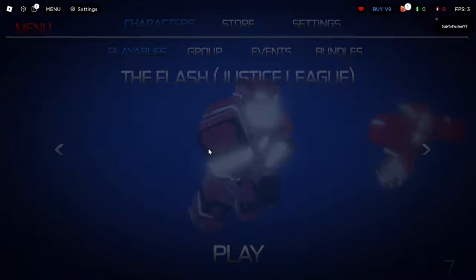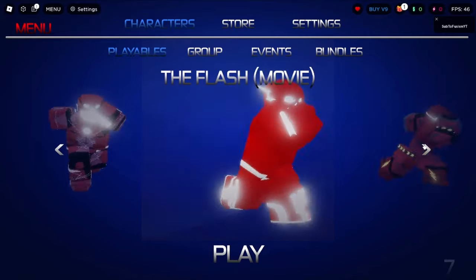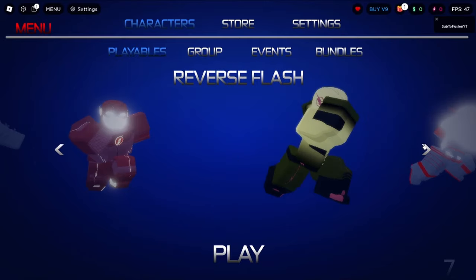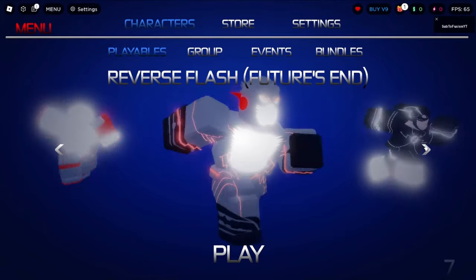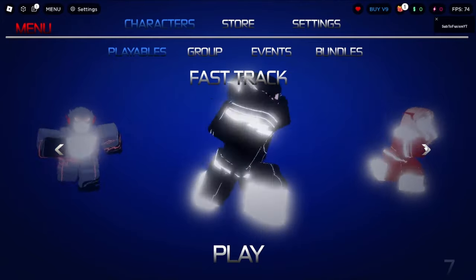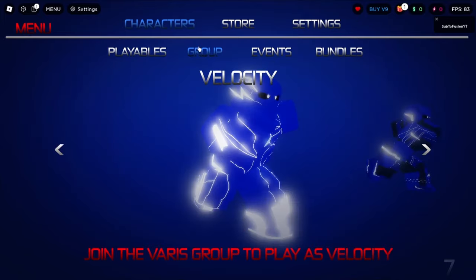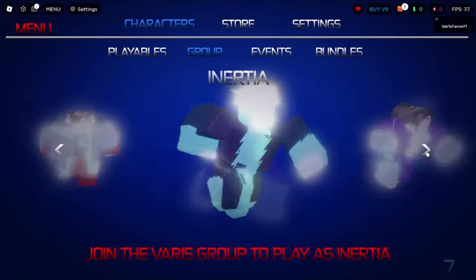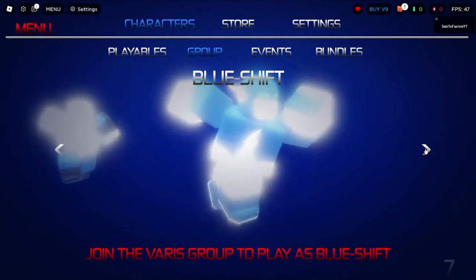So we got Flash, Justice League — yeah this guy I don't like. Flash Movie, Young Flash, Dark Flash, The Flash Season 1 — Season 1's awesome. Reverse Flash is awesome too. Wally West, Reverse Flash feature, Fast Track — I think that's the girl, yeah. Iris West also. And then I've never met this Flash — I believe Barry's daughter. Cole Boats is the guy from last season, yeah the villain. Blue Shift — I don't know about that guy.